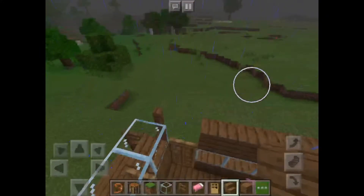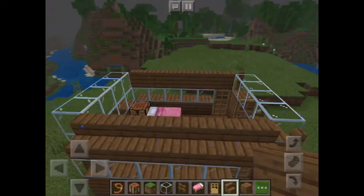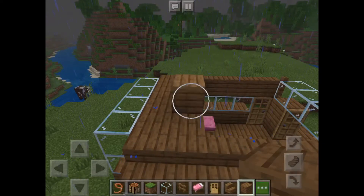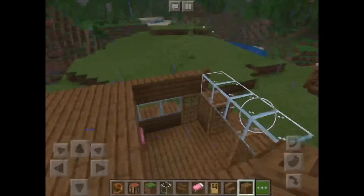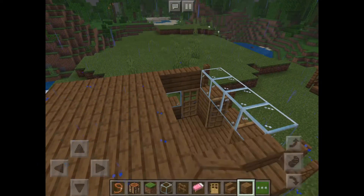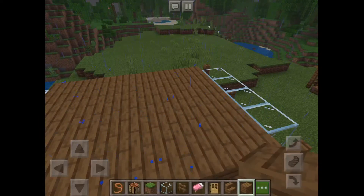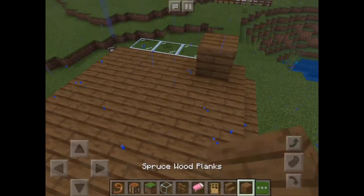Also on top of the door - otherwise spiders are gonna enter. Then you're gonna have to put those blocks right there. Just spam it quickly - make sure not to put blocks inside your house by accident. Then put the stairs right there in front of your door, in front of the house.